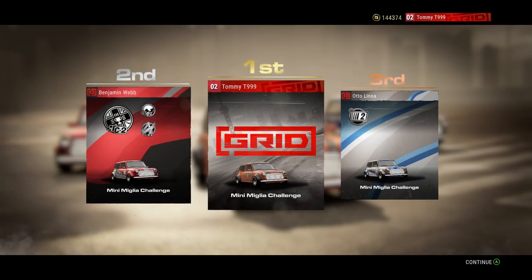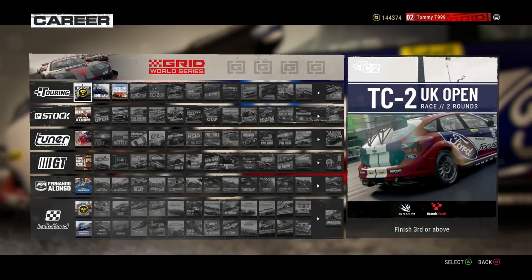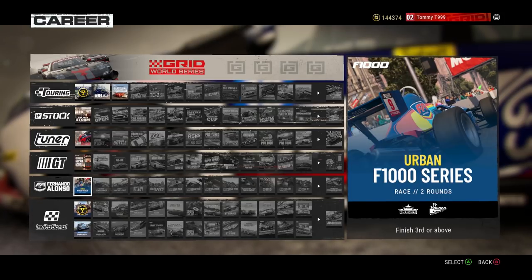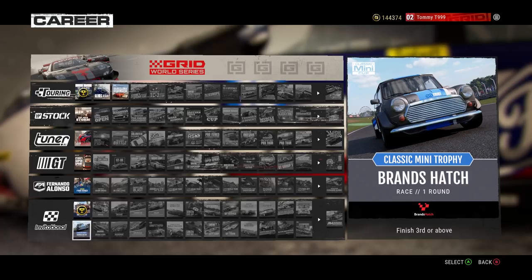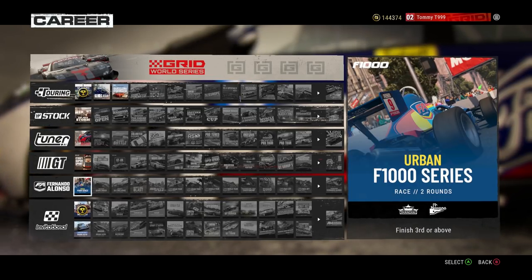Classic Mini Trophy, San Francisco — finished in the top half, fastest lap, and team win bonus. 25,000 gold credits added, we've got 144,000 now — good for purchasing a new car. Benjamin held on to second with Otto in third. That's two events done, but look how many more there are to go. If you'd like to see certain ones — Stock, Tuner, GT, the Fernando Alonso series, other invitationals — let me know, and I'll share as much as I can as we head through the Grid World Series against Raven West.